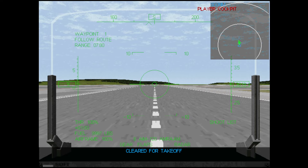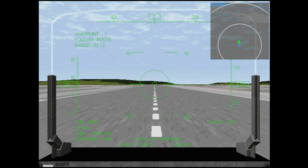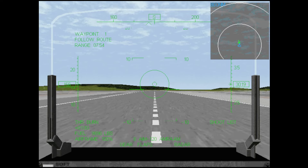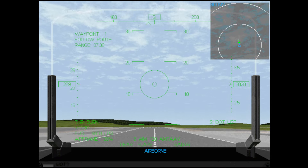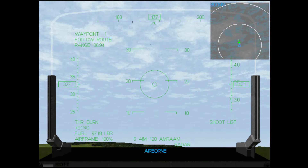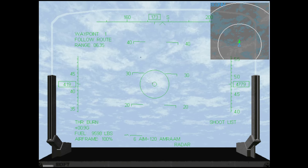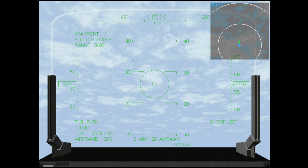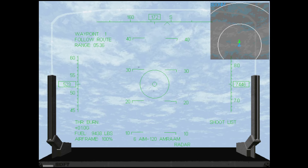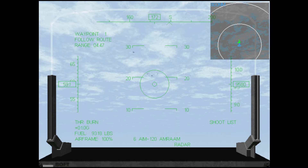Apparently there are more aircraft flying with Air Force One. Let's use afterburner just to take off faster. There is the formation — you can see it above our heads. Let's try to reach them. My goal is to fly in front of them and try to destroy all the enemies that might appear in the area.